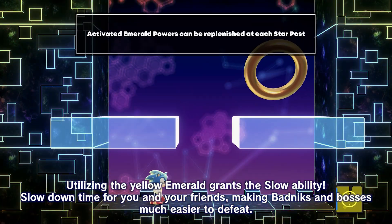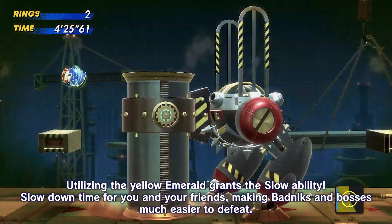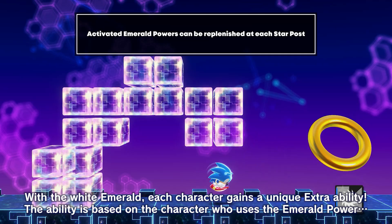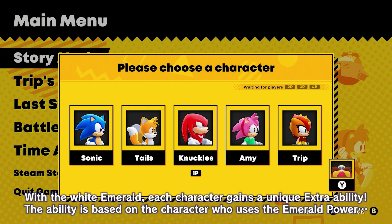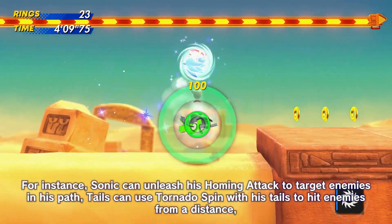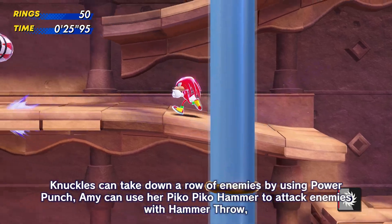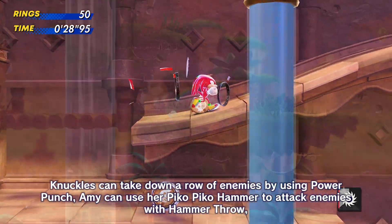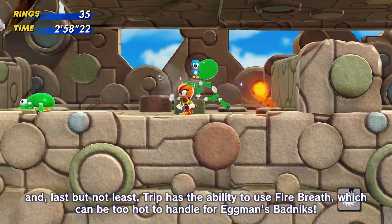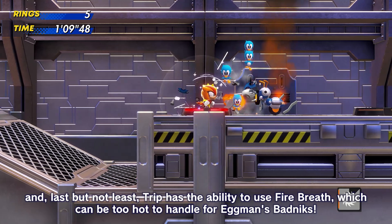Utilizing the Yellow Emerald grants the Slow ability — slow down time for you and your friends, making badniks and bosses much easier to defeat. With the White Emerald, each character gains a unique extra ability based on the character who uses the Emerald Power. For instance, Sonic can unleash his homing attack to target enemies in his path. Tails can use Tornado Spin with his tails to hit enemies from a distance. Knuckles can take down a row of enemies by using Power Punch. Amy can use her Pico Pico Hammer to attack enemies with Hammer Throw. And Trip has the ability to use Fire Breath, which can be too hot to handle for Eggman's badniks.